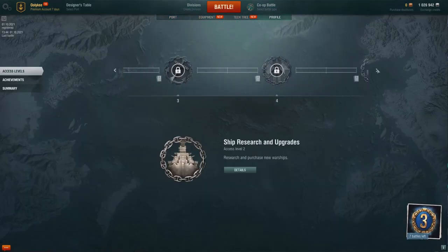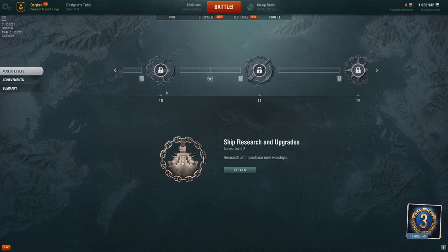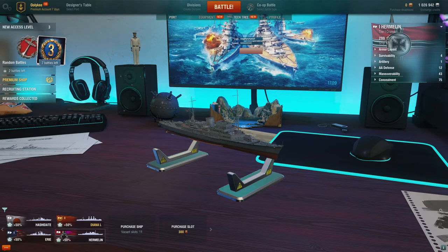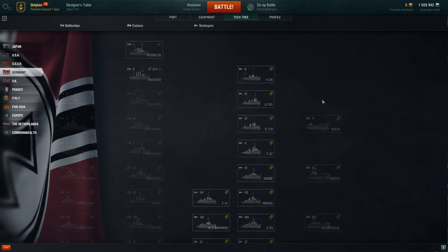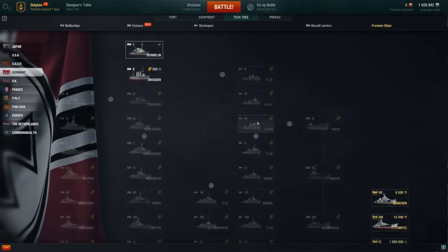When we go through these things, we're going to get premium account days, ship commanders, and other stuff. This is the access level — currently in the beginning you don't have a lot of access to the game. We have around 10 things up here like your profile, your clan, and this kind of stuff. Tech tree is what you can research — whoa, all the graphics showing you all the different ships you can buy.